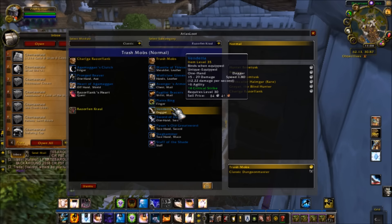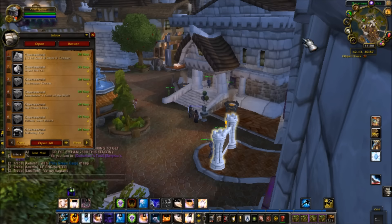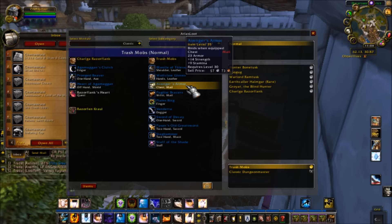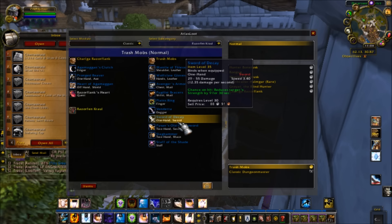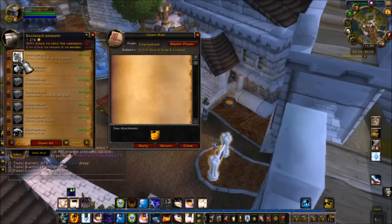I did get those two — Vendetta is about 10k and Staff of the Shade is 3k, so not really good. The good ones are the Avenger armor and the Sword of Decay, but we still got 1216 gold for the day.